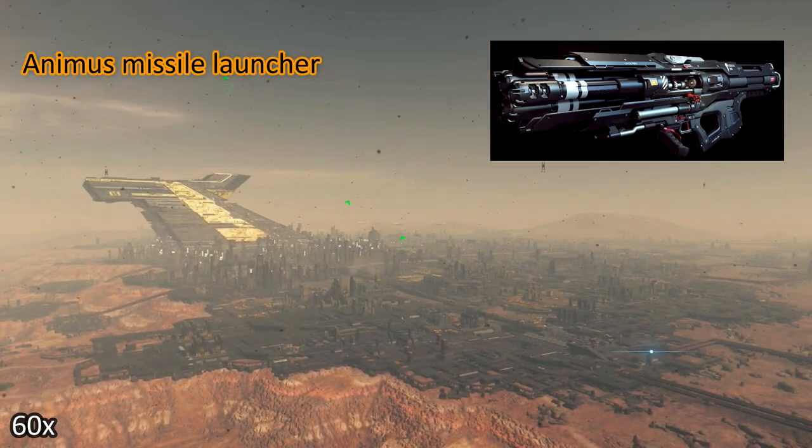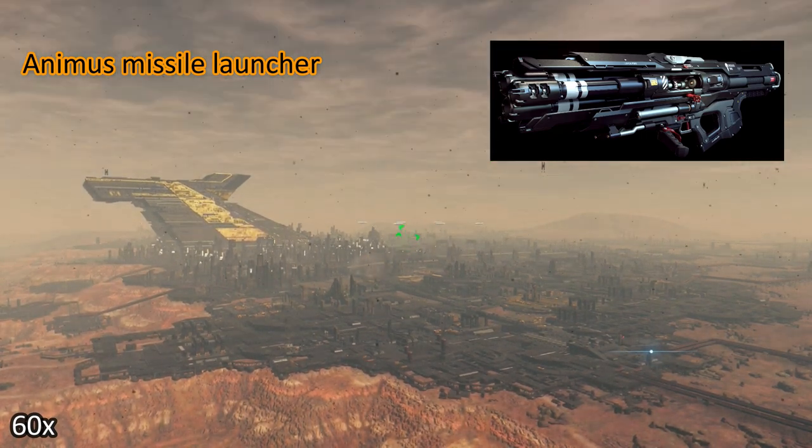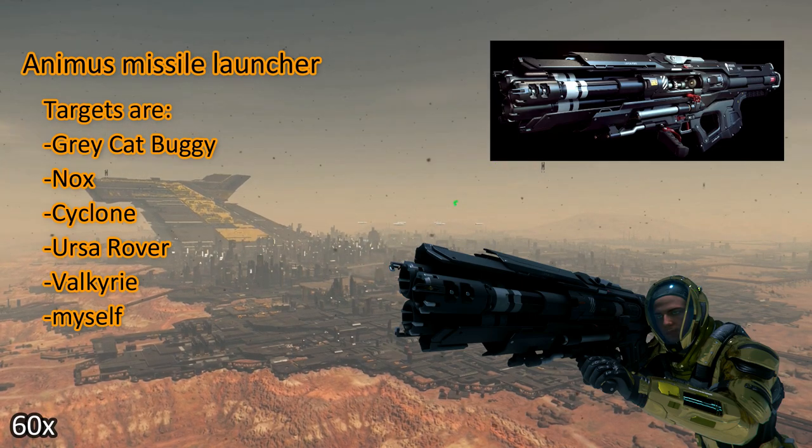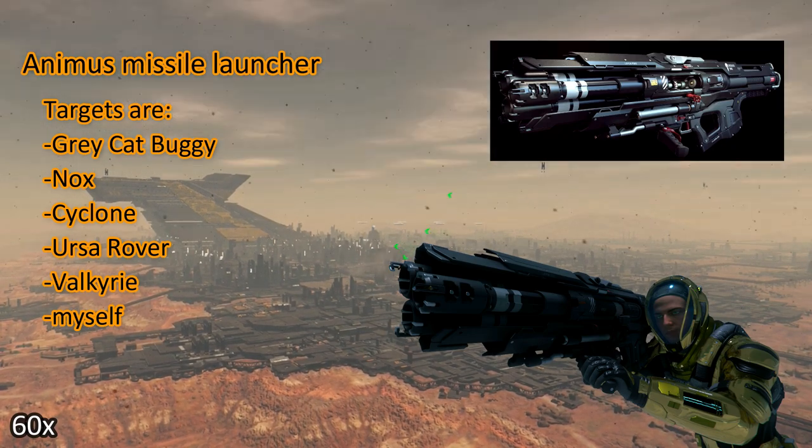We will shoot at different targets and find out if we can destroy those. Targets will be Quillcat Buggy, Nox, Cyclone, Eartha Rover, a Valkyrie, and at the end I try to suicide using this Missile Launcher.